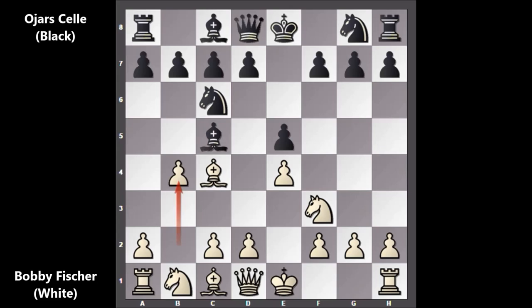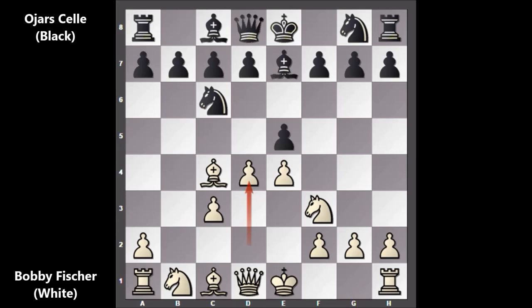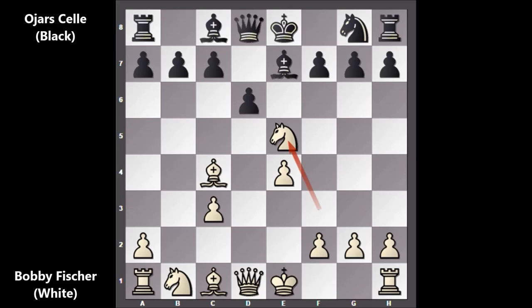After b4, we have bishop takes on b4, accepting the gambit, and then c3, bishop to e7, and attacking the center with d4, d6, exchanging the pawns. Bobby Fischer captured back, and then captured the knight — knight takes on e5, d takes on e5.